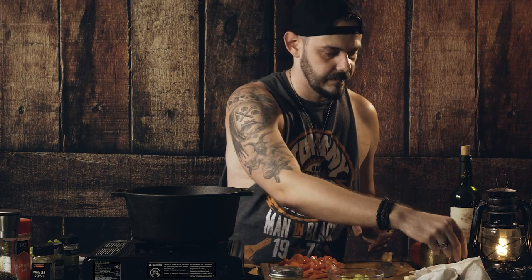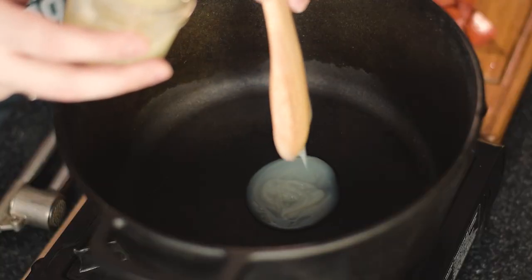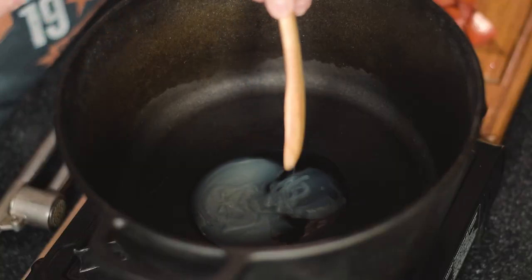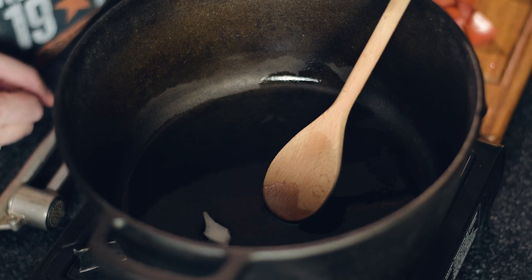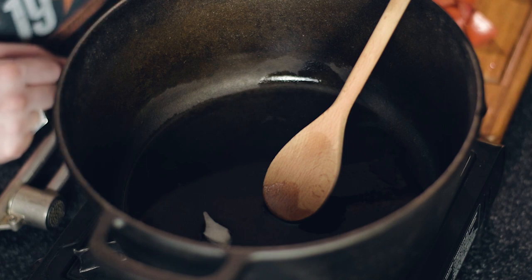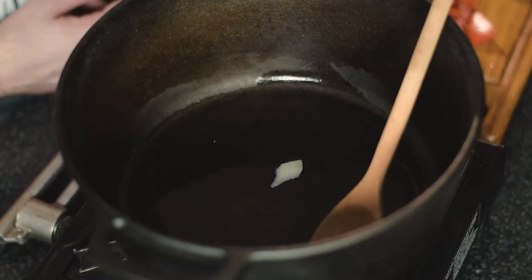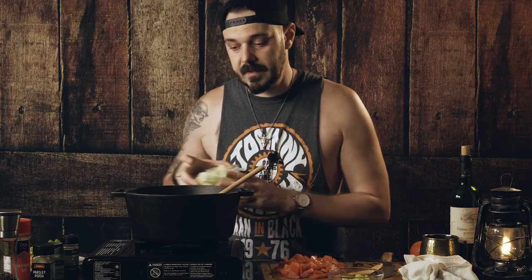I'm gonna take it on a nice medium heat. I'm gonna put our duck fat in — a nice spoonful, maybe a spoon and a half. Let's put the onions in. You can tell that the fat is not yet hot enough, so we'll wait until it heats up. Then we'll dump all the onions in it. Now that you can tell it's heated up, the onions are ready to go into the fat. Let's cook it.